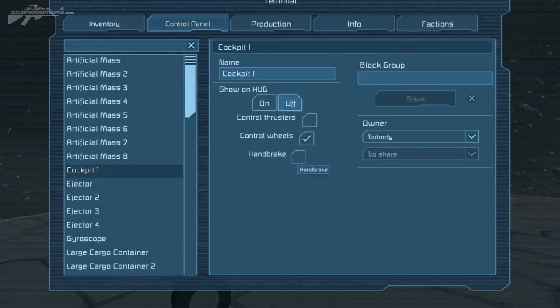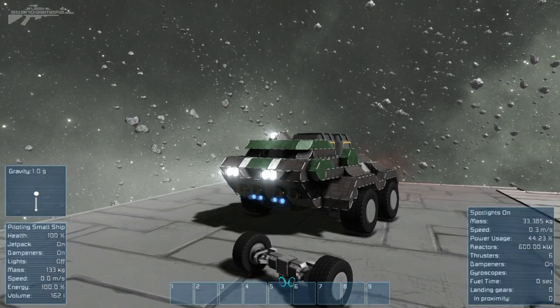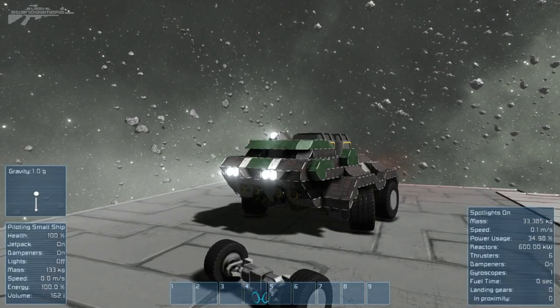If we stop there and activate our control panel, I'll show you how to set it up. We have some new options on the cockpit itself: control thrusters, control wheels, and control handbrake. The most important are these two because control thrusters now allows us to control both thrusters and wheels on the ship. You can see how the thrusters at the front have activated and they're also stopping the vehicle. If we disable them, they turn off and now we're purely relying on the power of the rotors and wheels at the front.